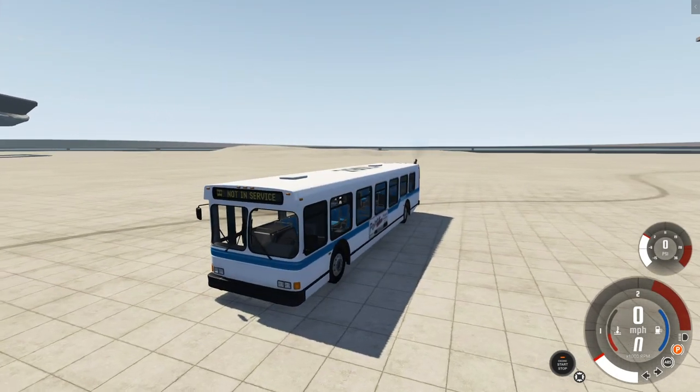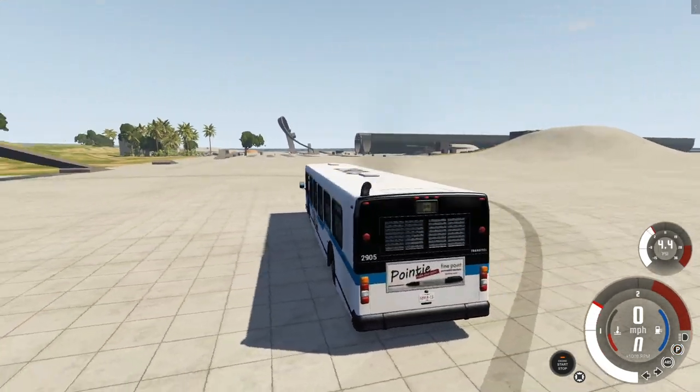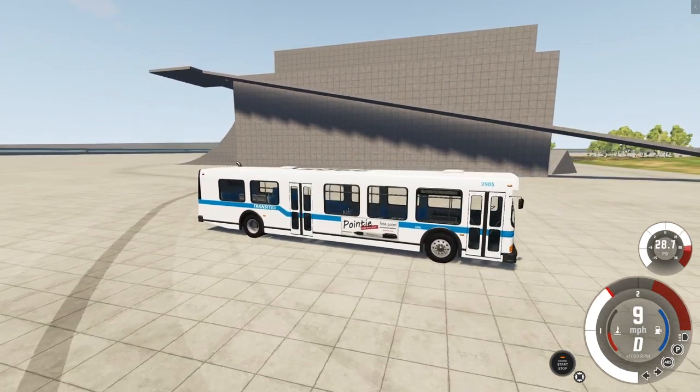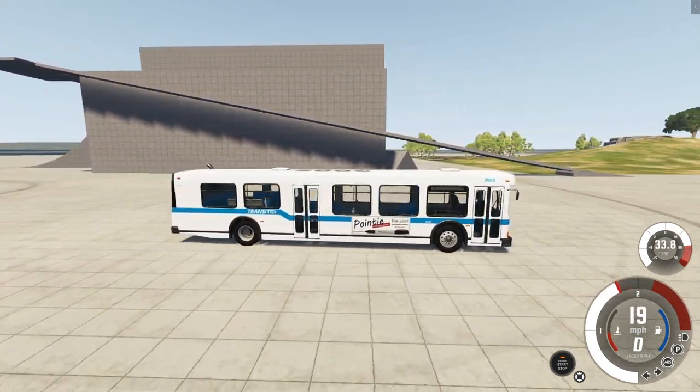Hey guys, welcome back to BeamNG Drive. We're here on the grid map in the Wentward city bus, complete with amazing advertisements.